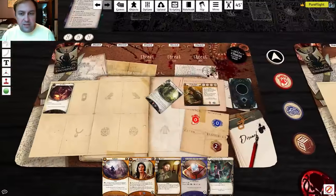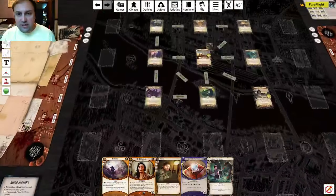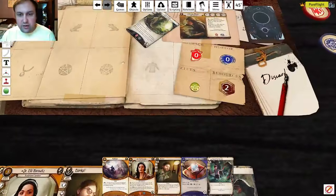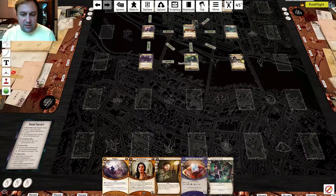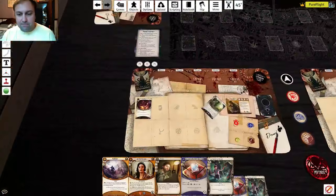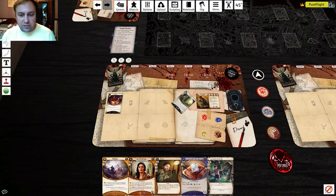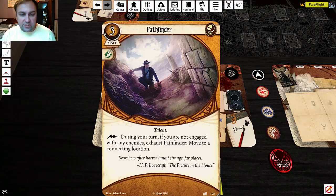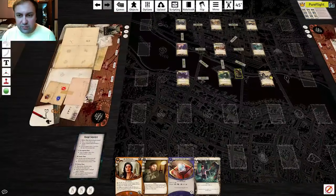I got a clue — click and drag it over to my clue area. Ursula doing cool stuff. For the rest of my turn: gain a resource, play Pathfinder, then exhaust Pathfinder to move down to South Side — Pathfinder lets you move by exhausting it. Now I'm there.